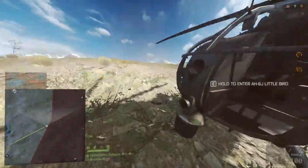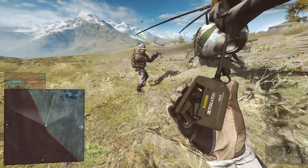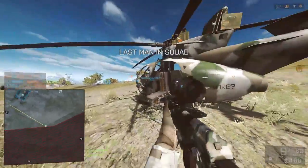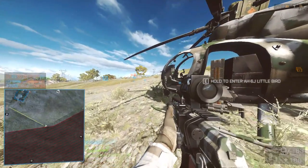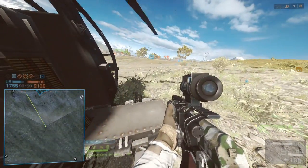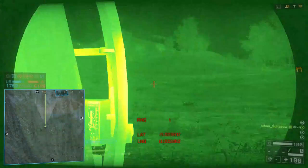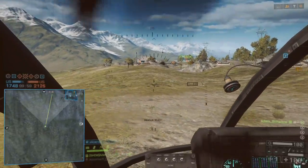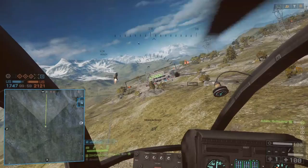Jump out of the heli and now kill yourself so I can take your kit and I don't need to kill myself too. As you can see, the commander is online. I think he even had the compensator and ergonomic grip for some random reason. Pedro, make sure you have the miniguns and laser guided missiles. And once you are ready, just jump into my heli and I will switch.